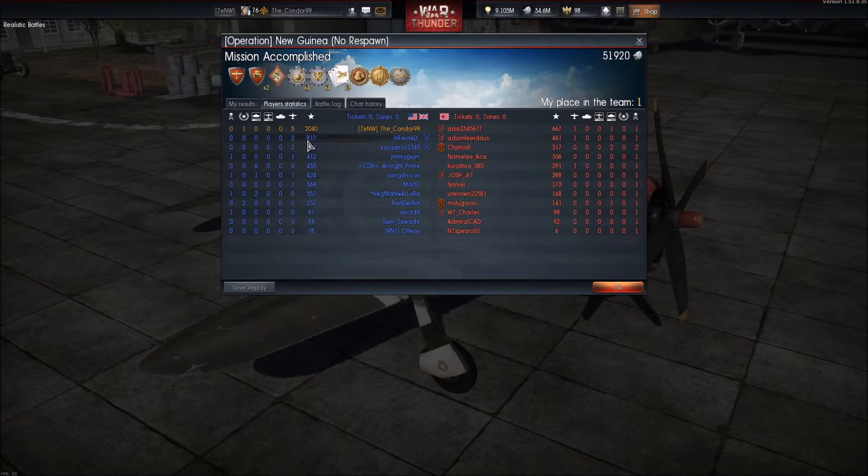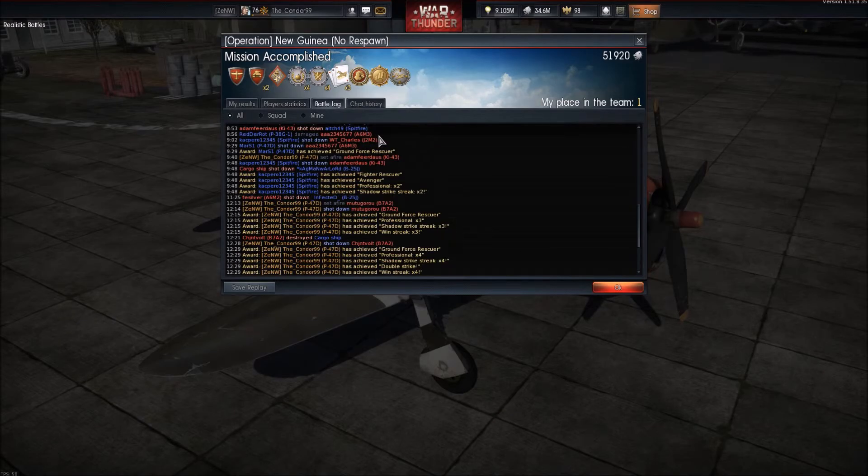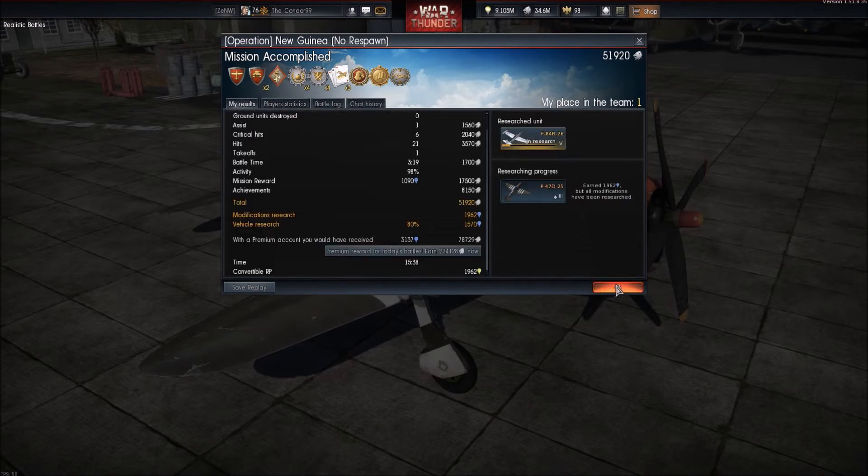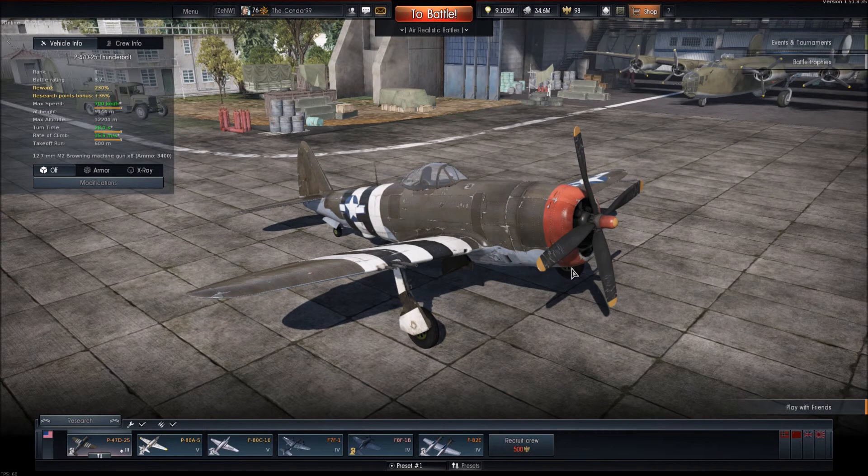It's nothing quite like ripping a plane apart with .50 cals. I really love the M2 Brownings — I'm not a big fan of the M3. They shoot so damn fast I feel like I'm going to run out of ammo so quickly. It's like paranoia with fast-shooting guns like the Hispano Mk Vs and the M3 Brownings. I much prefer the slow-firing guns. But those snapshots with the Mk V Hispanos — oh my god, fantastic.